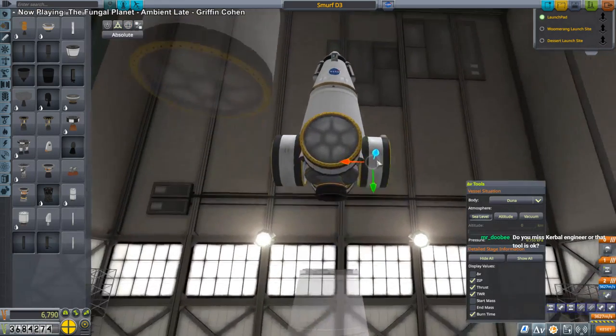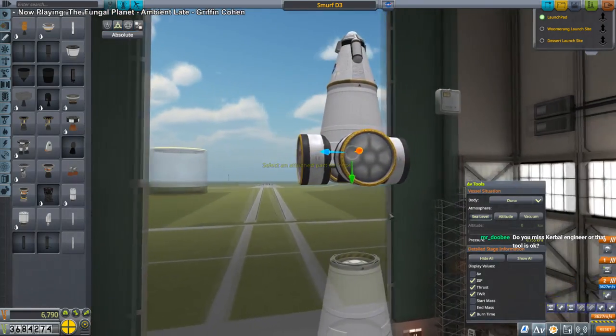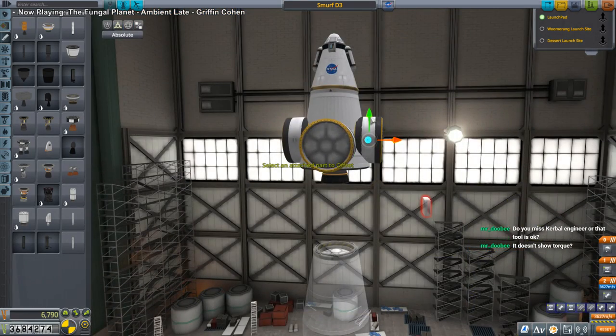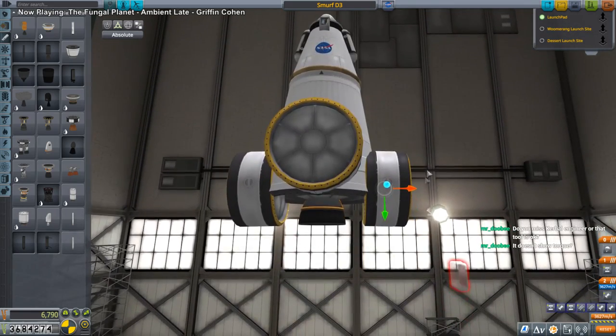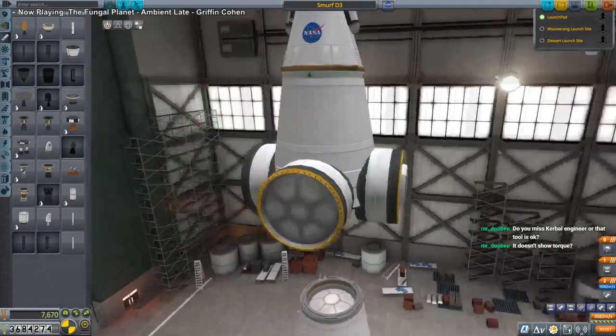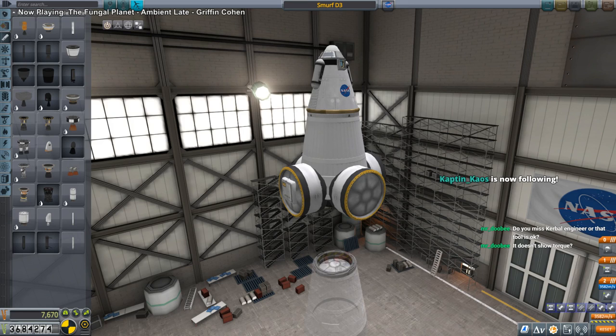The tool's okay. I didn't even use Kerbal Engineer very much — I usually used MechJeb. It doesn't show torque, but I used RCS BuildAid for torque. Torque is a minor issue when you've got the powerful reaction wheels they have in stock. In Realism Overhaul it'd be worse — you don't have the reaction wheels to counteract the torque. Thanks for following, Captain Chaos.